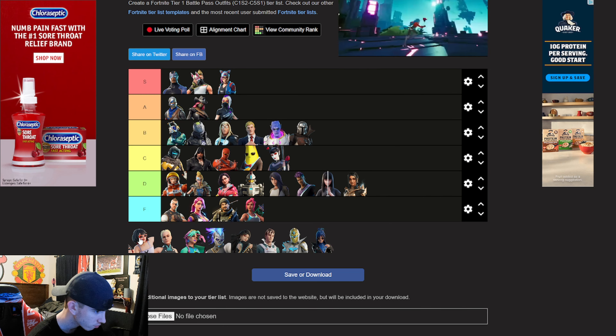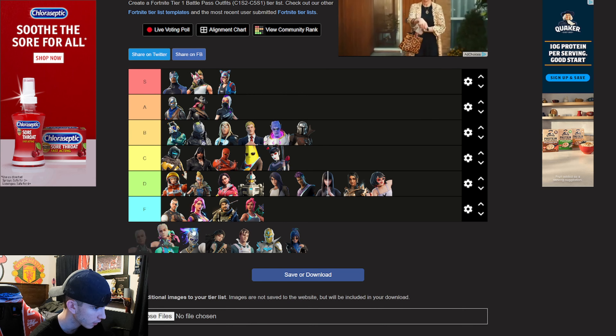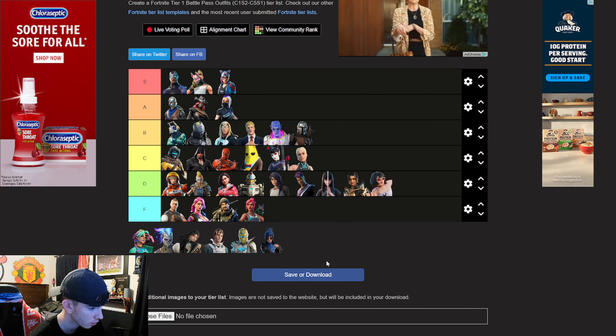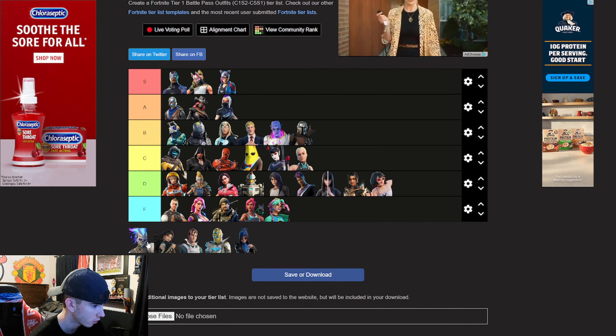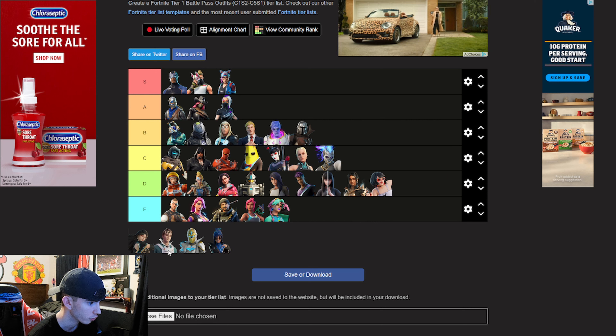And then we got this shit, dude. I don't get it. Evie — D. D. Paradigm I'll give a C because it's part of the Seven. This one is an F.